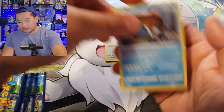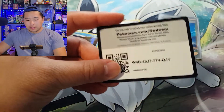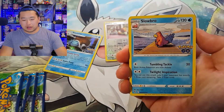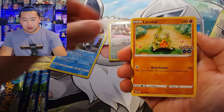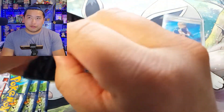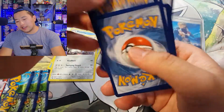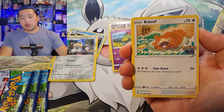Blastoise holo rare! Question of the day: out of all the boxes we're going to open, do you think Team Instinct, Team Valor, or Team Mystic is going to give us the best pulls? We've already gotten one Dragonite V-Star from Team Mystic and the Dragonite V out of Team Instinct. I always forget the team names — all I know is red is Valor. Let me know which one you think will give us the best pulls: red, yellow, or blue.